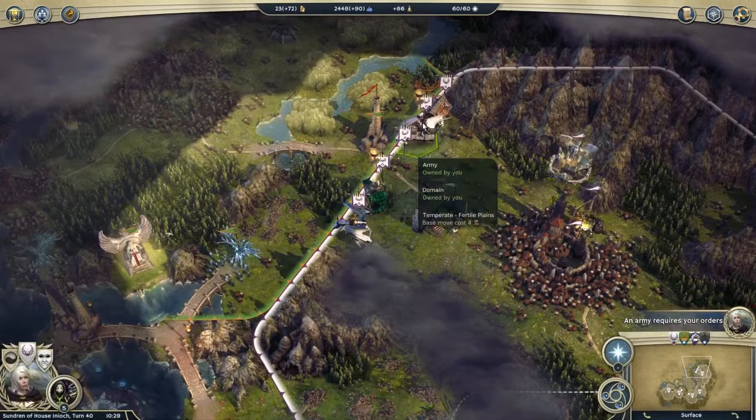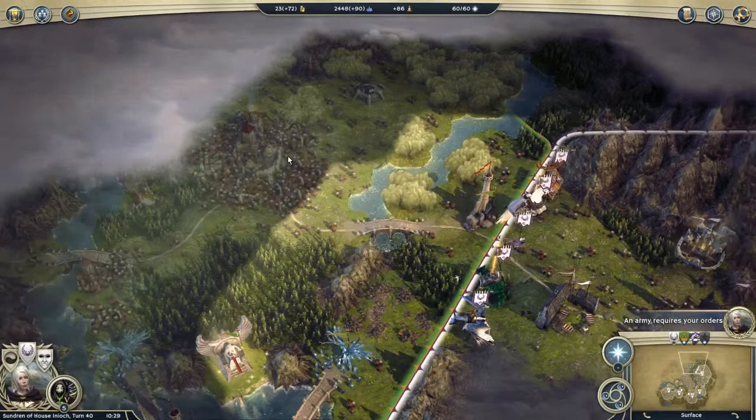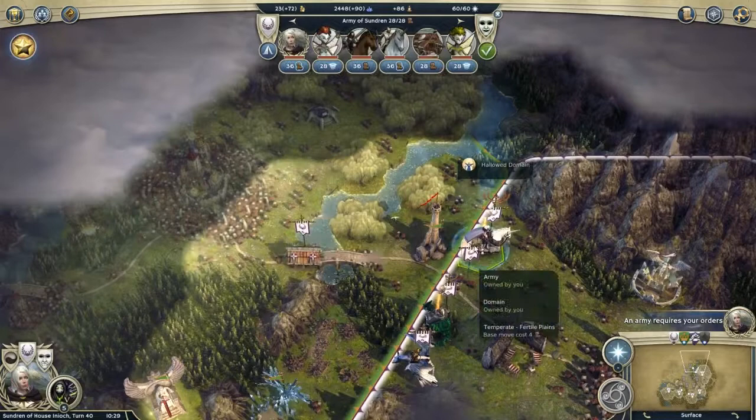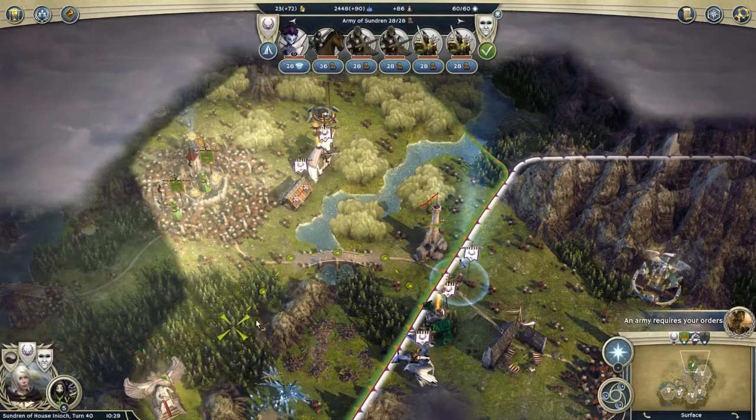In the last episode I believe we set up a run of troops here, which we were getting ready to send to take over this city. It's quite a large city so I've got quite a number of troops. I'm going to send them in and I'll have to try and form them into a wall so they can all attack at the same time.